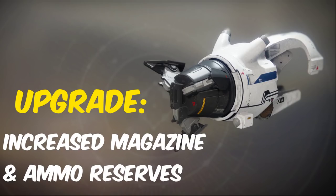The Tractor Cannon catalyst is one that has a chance to drop from any enemy in PvE. This increases its ammo reserves and magazine size.